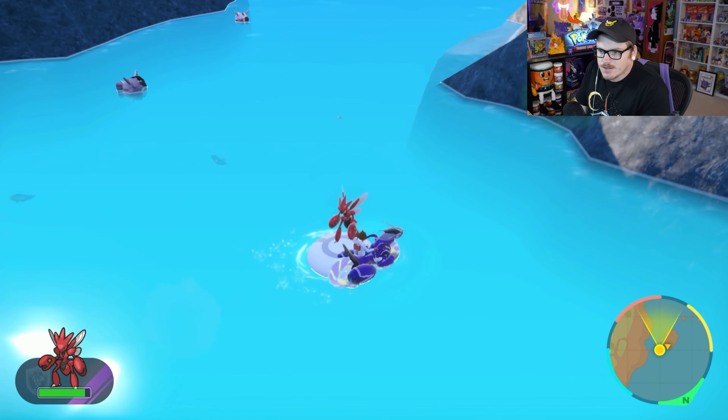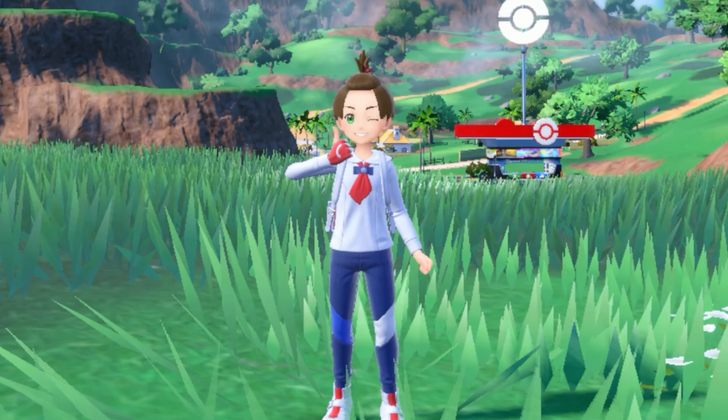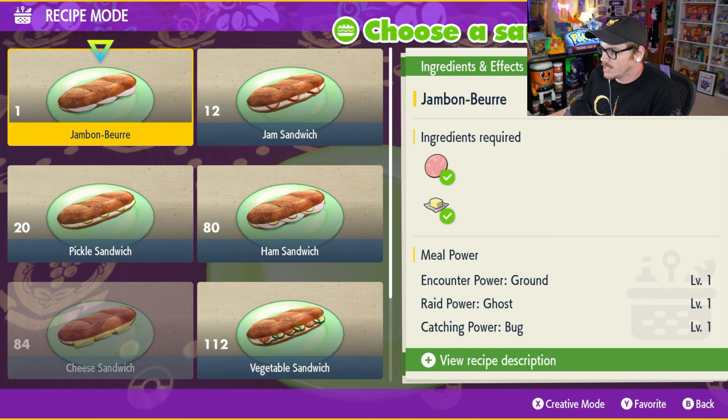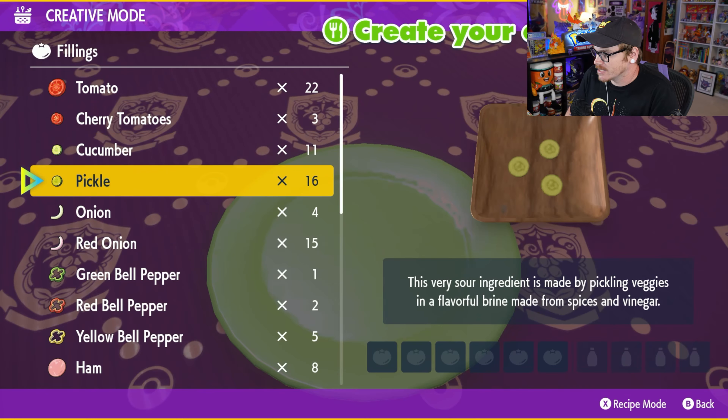Now this one, from my understanding, is going to be kind of a pain. Nah, it really wasn't that bad. But we don't want to make a water sandwich here, because we're gonna attract a bunch more Pokemon than we really want. It turns out Veluza is actually a dual-type water and psychic, so we're gonna want to make a psychic sandwich.